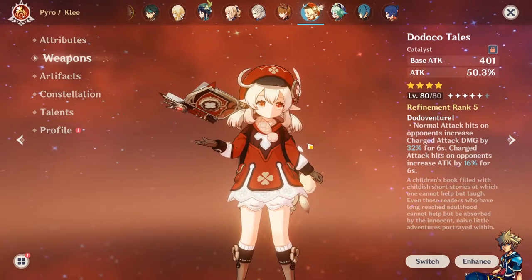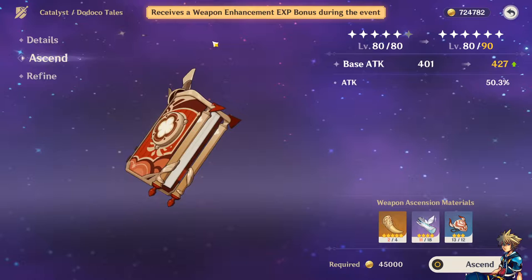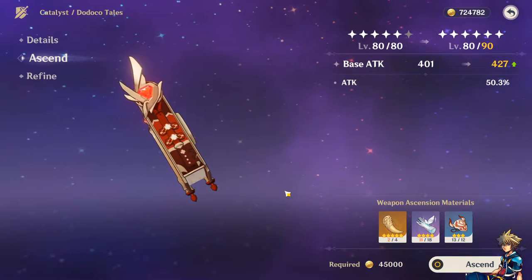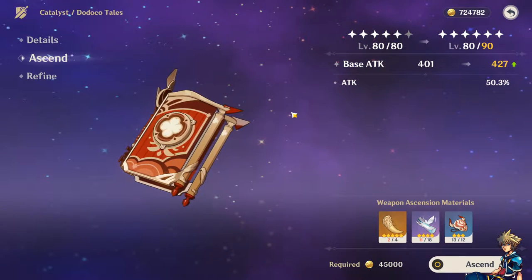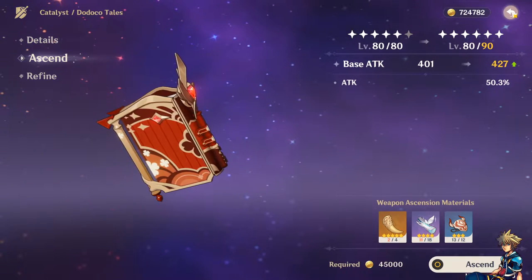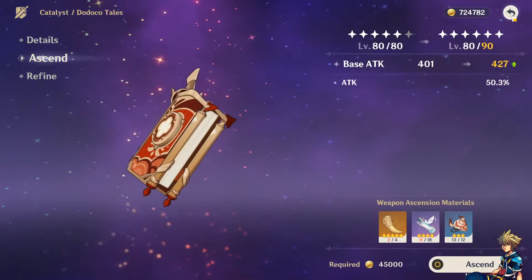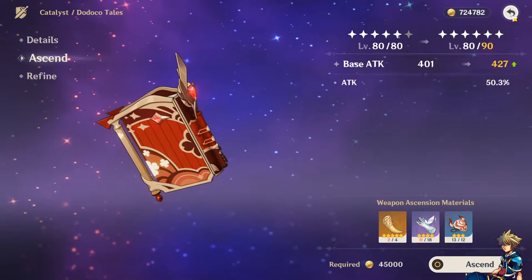First things first, this book has a 1.5 experience bonus right now, so what I recommend is at least get it to level 80, if not 90. This is the only time you can get that 1.5 XP bonus, and it saves you around 200,000 Mora. If you do it during this event, you save that Mora — that's the main reason I'd say level it up now versus later.